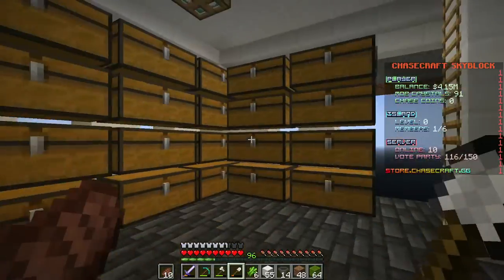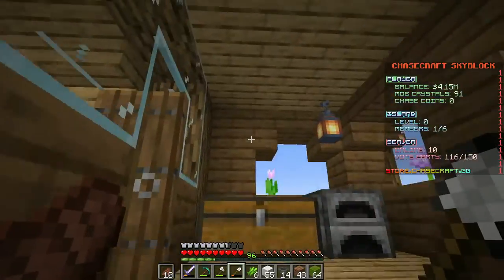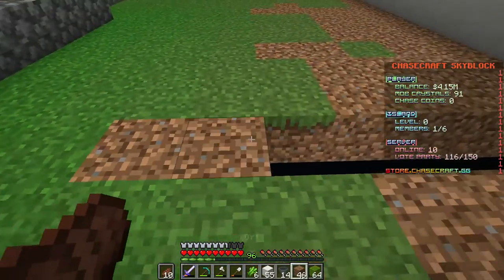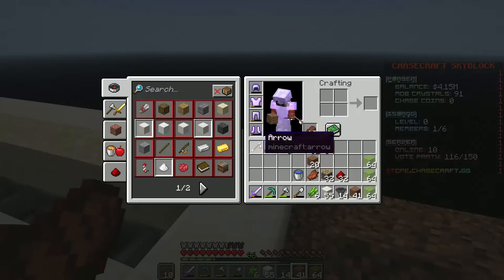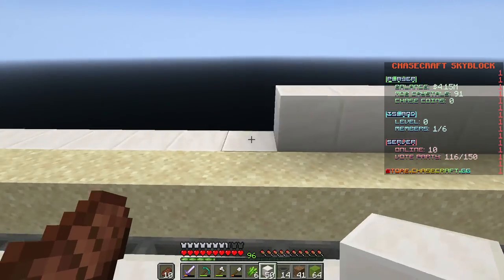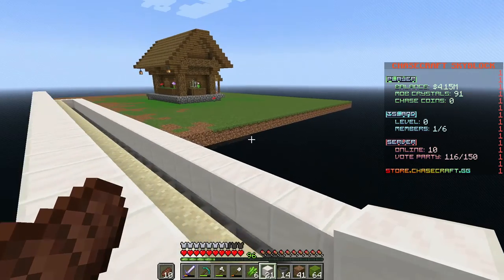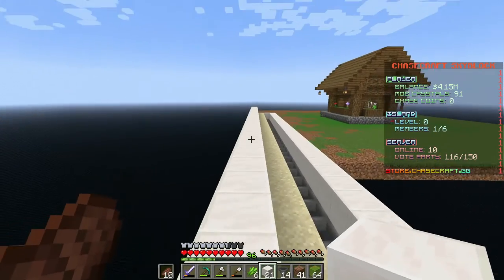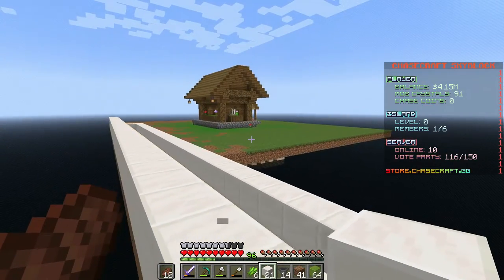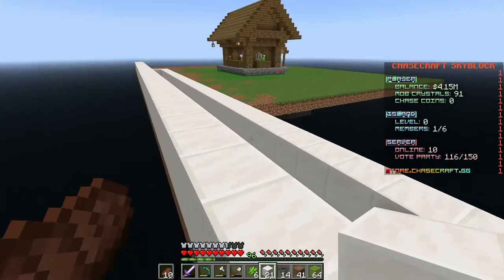Let's get rid of our dirt path — we cannot have this. I'm also going to have to work on the lighting because the mobs are spawning and I don't like that. Now we can go ahead and finish this thing and grow more sugarcane. I'll be extending the island out way more — I'll probably do that off camera, dedicating about an hour to getting more room.